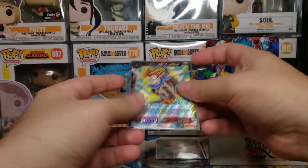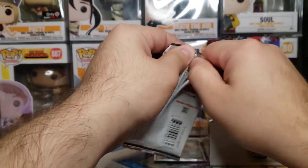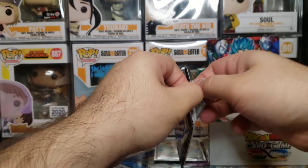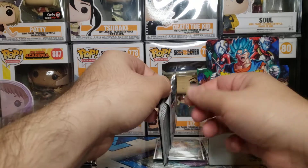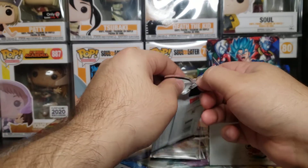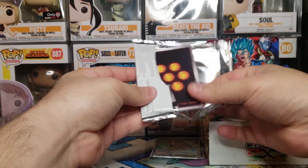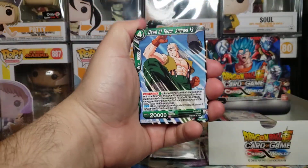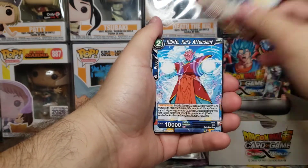Now that I'm barely getting into the card game, there's a new set called Super Saiyan Showdown and there's six secret rares - it's amazing. There's a Super Saiyan 4 with Gohan, Goku, Bardock and Vegeta - a card with four different Super Saiyan 4s. And then there's a card with Kefila and Kale. It's a really dope card and they put six secret rares in that set, which is a lot.